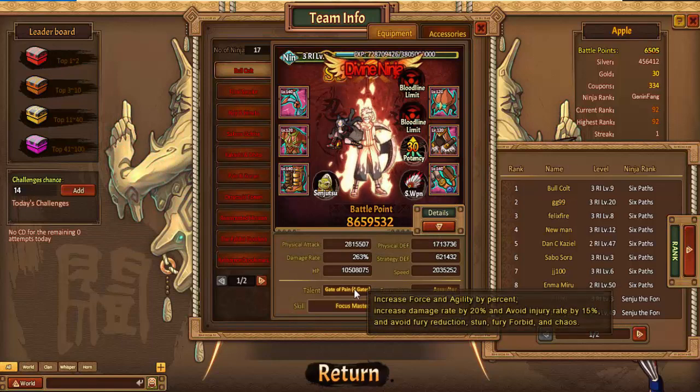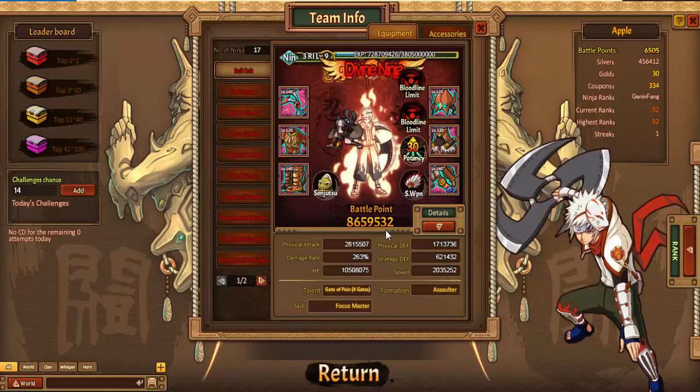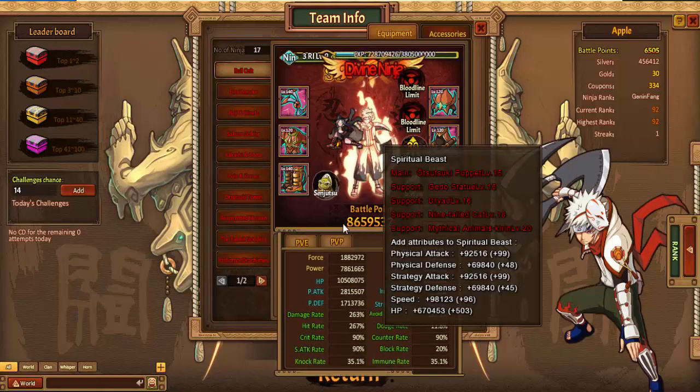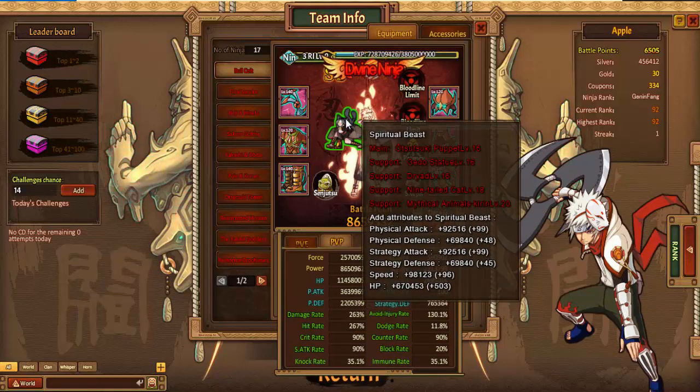He's currently on the 4-path for 4-gate. For the spiritual base we have Otsutsuki Puppet, Guido Statue, Dryad, Nine-Tailed Cat, Mythical Animals, and Chiron.